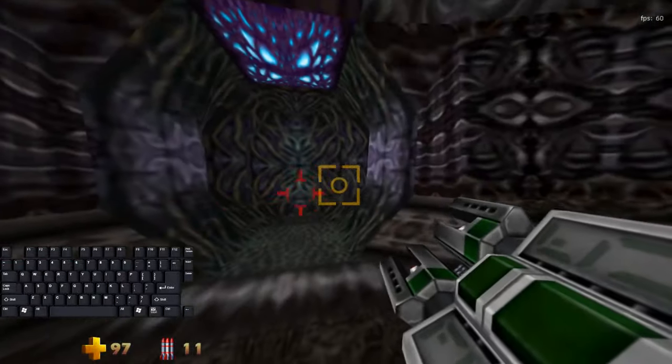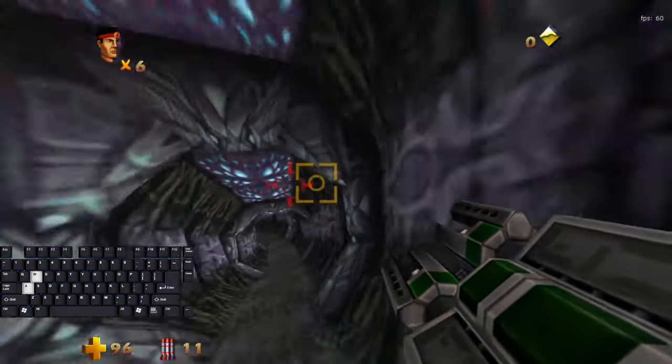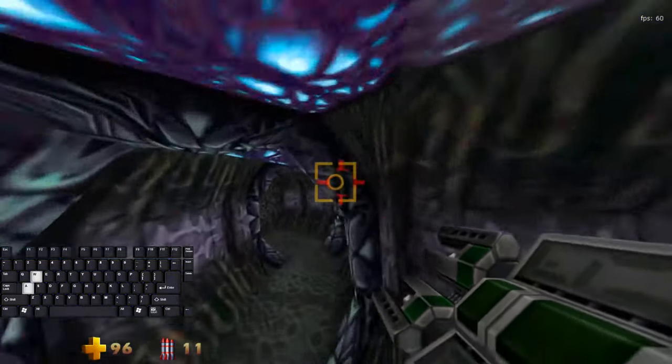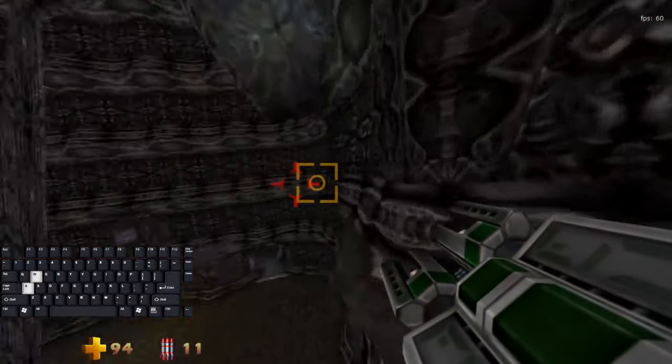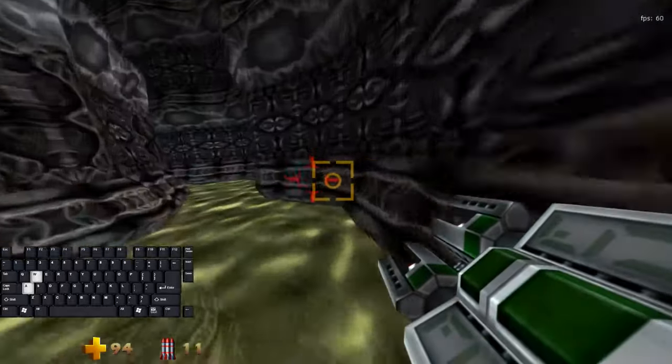Oh, I forgot — you're not supposed to do this. As soon as you do the death warp, all you have to do is back into the portal, and now you're back where you want to be. My bad. So just follow the path that I'm taking — get back into the water because it's faster.